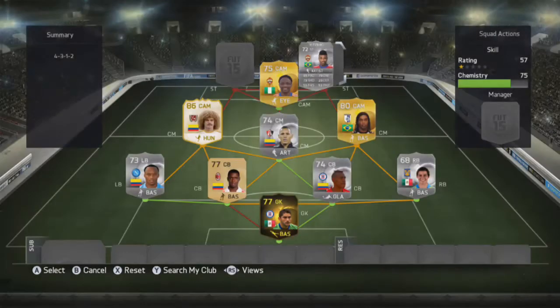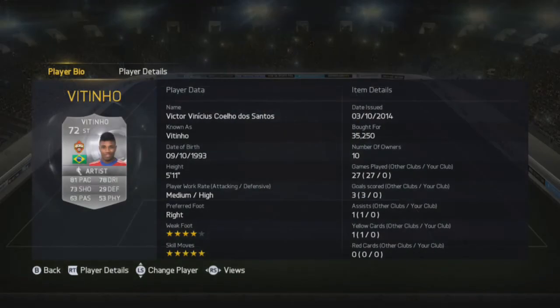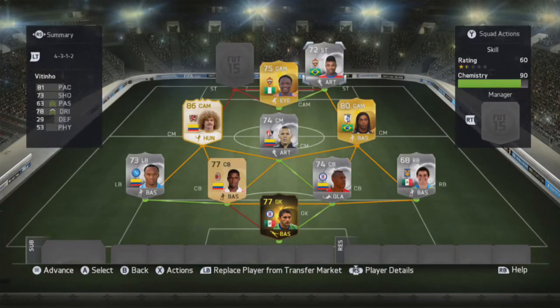The strikers are Fatinio — 35k for him, 5 star skill moves, 81 pace, 73 shooting. He's got medium-high work rates but I tell him to stay forward to get in behind, and it works out really well. He's overall a really fun player to use.